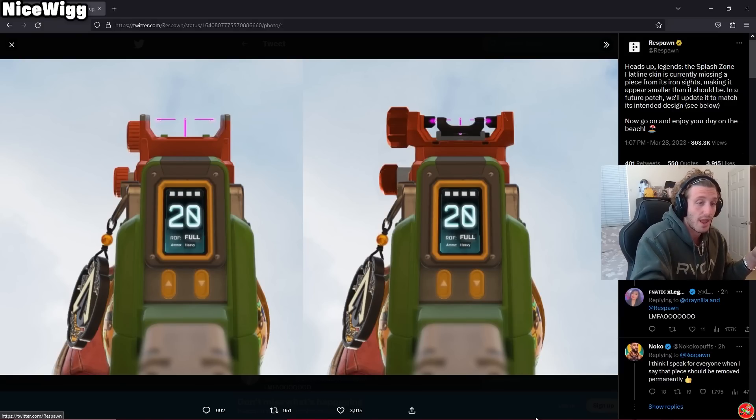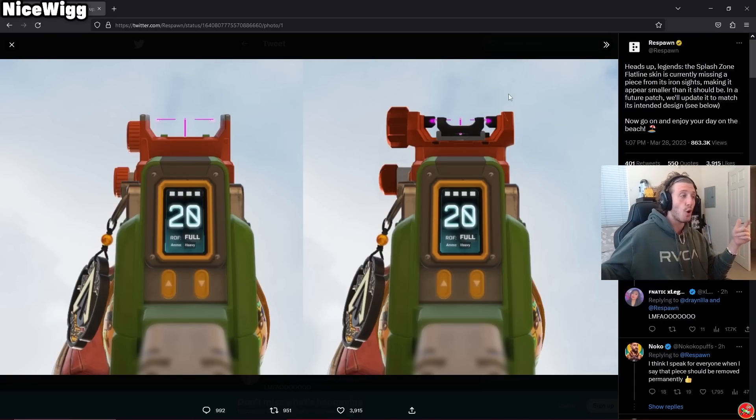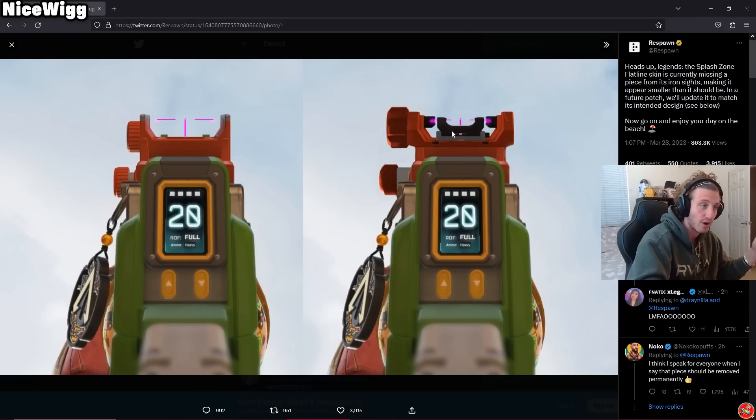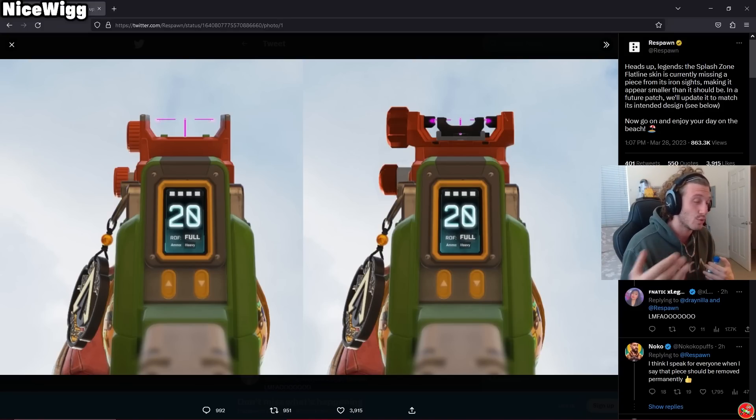Also, I agree with Noco's tweet. I think — I speak for everyone — when I say that that piece should be removed permanently. I fucking agree. I don't know why we just don't have this part of the gun completely gone. I generally don't understand it. Why are we getting worse iron sights when that iron sight on the left is gas? It is so good. I think it's because they want us to use sights on the ground, but just remove the piece permanently and don't stress it anymore. If you just remove that piece from every Flatline skin, then there is no such thing as pay-to-win. It just makes the gun more balanced.